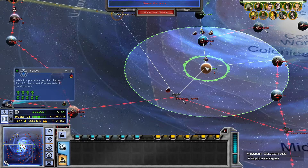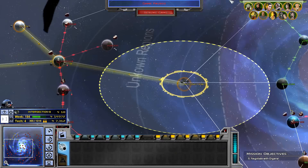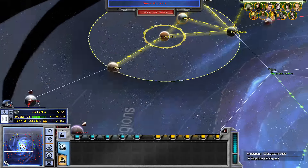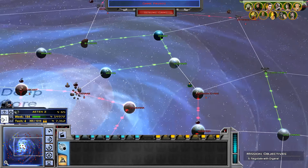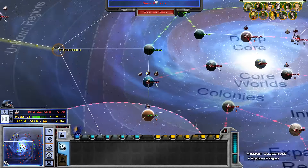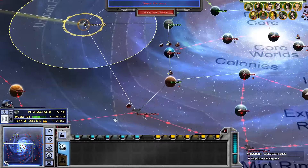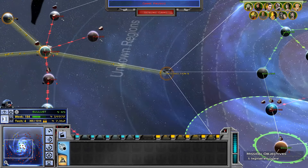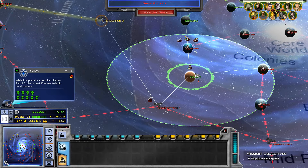If we take Sullust, we only need a fleet here at this intersection. We're just going to need three fleets — one at Adega pushing all the way up to Atten 2. We almost knocked the Black Sun out, and we're actually much closer to victory than I thought. We're nearing towards the end of this Let's Play. We need to take Sullust first because we can hold out at Thyferra and Adega. Let's build another space station up there — Sullust is our next target.